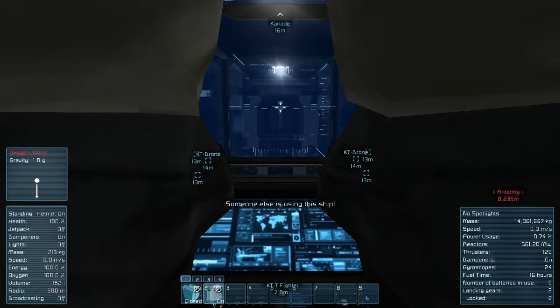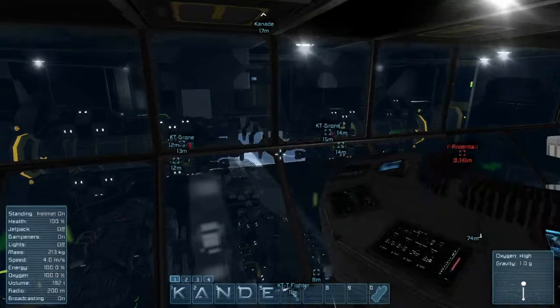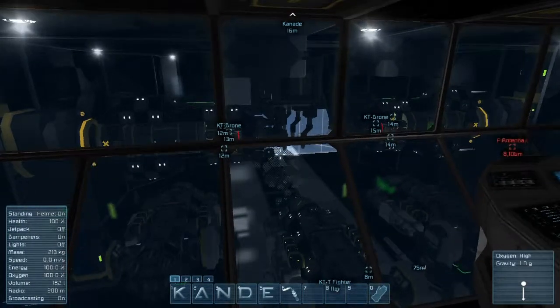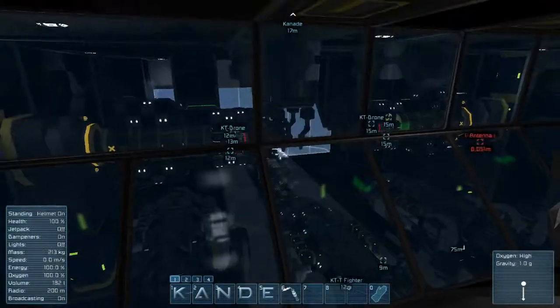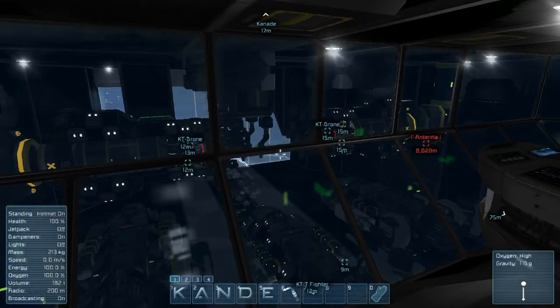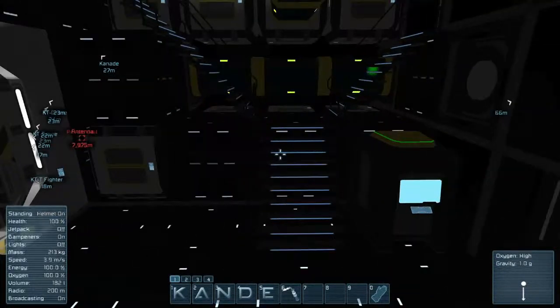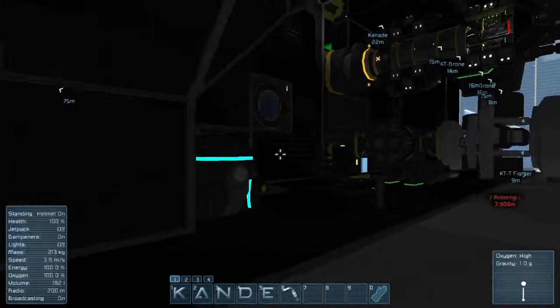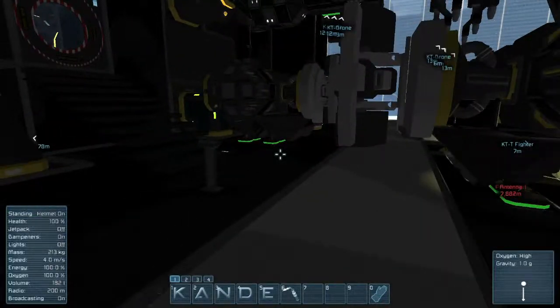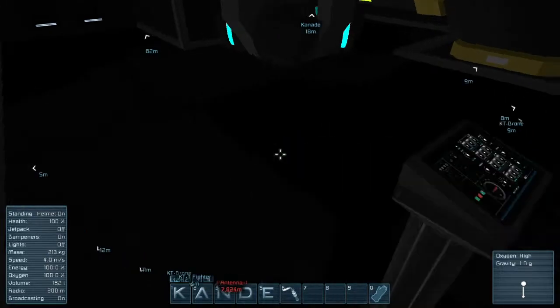I'm going to open up these doors — as you can see those doors are opening up right there. Behind them is a force field, which is pretty handy. You can have that open and fly out without losing all the atmosphere, which is very nice. You're seeing a lot more ships using force fields because of how useful they really are. These blast doors can actually open and close via a button.